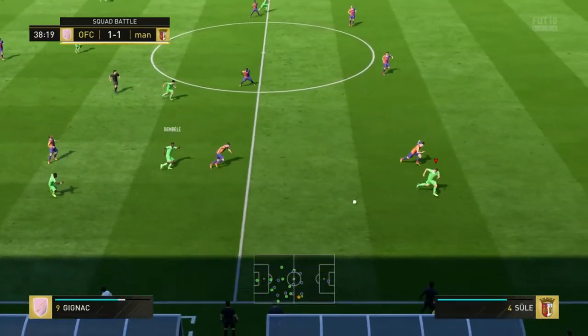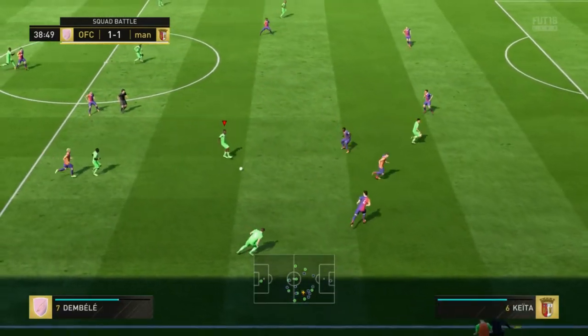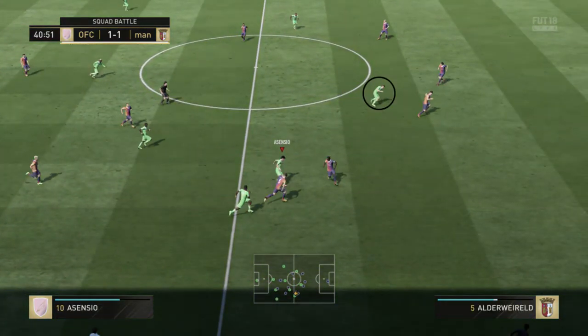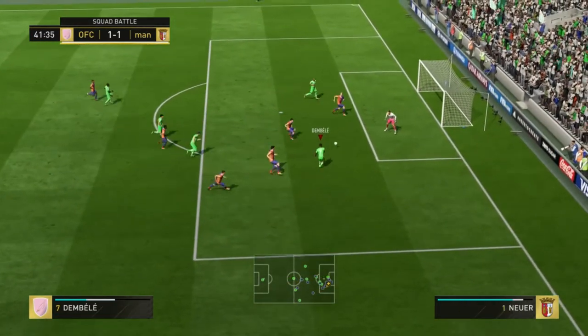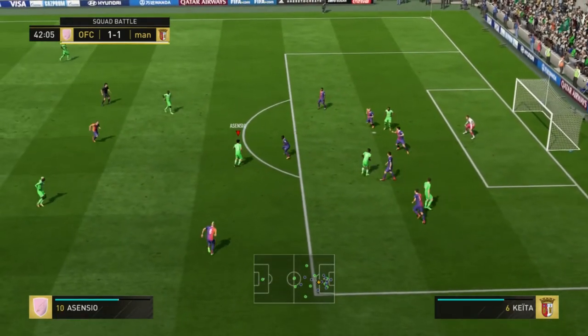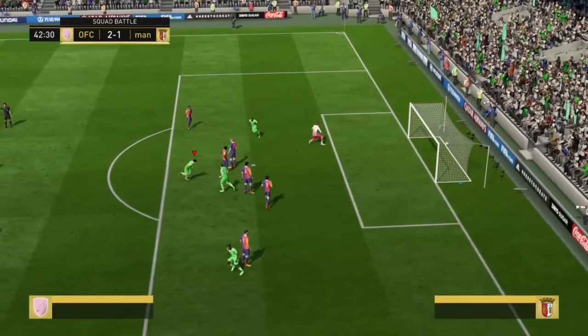Another example here — he goes on the outside, which he did quite a bit even though his instructions were to stay central and get in behind. If we were on the right-hand side he tended to run on the right; on the left he ran on the left, which gave more options. As you're seeing, this actually leads to a goal — he pulls off the defender and links everything up.